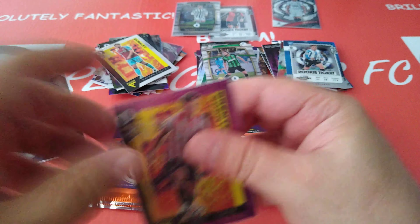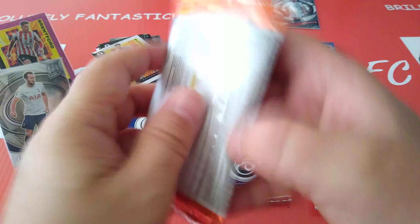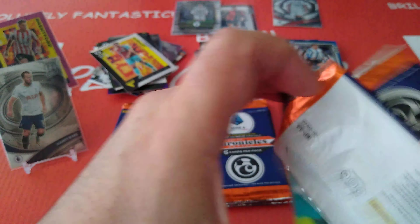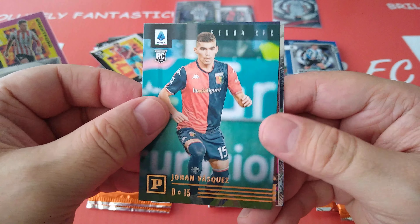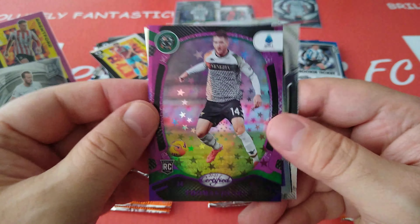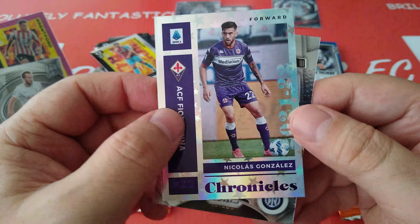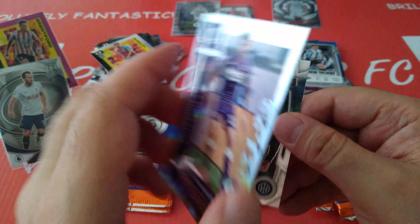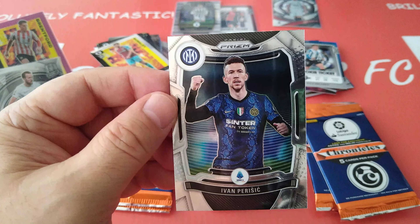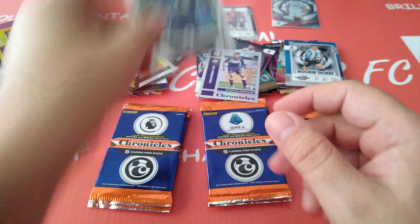Oh well, nice one — not lost my Mojo when it comes to pulling hot hands. We'll put this one beside Harry Kane right here. Vasquez for Genoa — lots of Genoa cards in this opening. Nice Barella for Inter Milan. Followed by a purple Astro for Thomas Henry, Venezia — very nice card, look at that. Followed by Nicolas Gonzalez, Fiorentina, Chronicles — nice shiny foil. And finally a very nice Prism for Ivan Perisic, Inter Milan. He's a Tottenham Hotspur player now, of course.